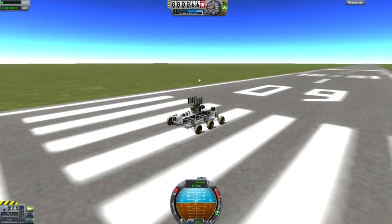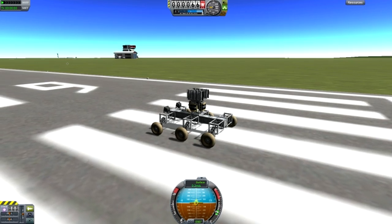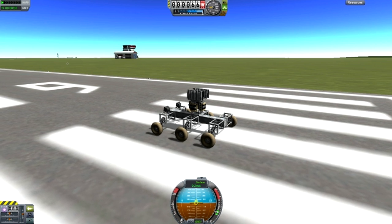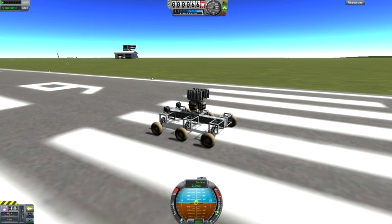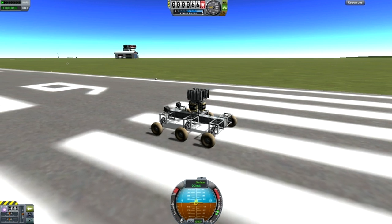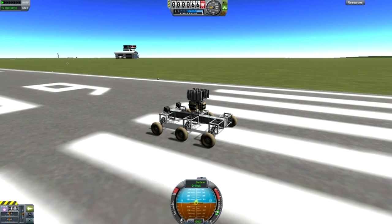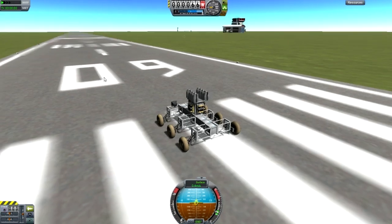Alright, next design. This is the Infinity Rover. It is by Gaitus XP. He says that last time he was in a subscriber designs video, I pronounced his name like a rooster — that's pretty funny. He says it's a rover using new parts from 0.19. Action key one toggles the lights. I think I said enough — enjoy. Thank you.